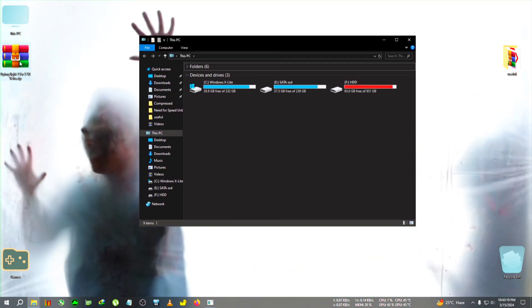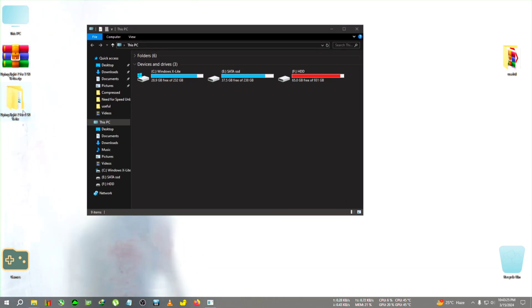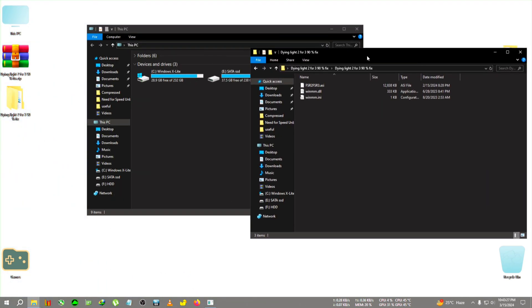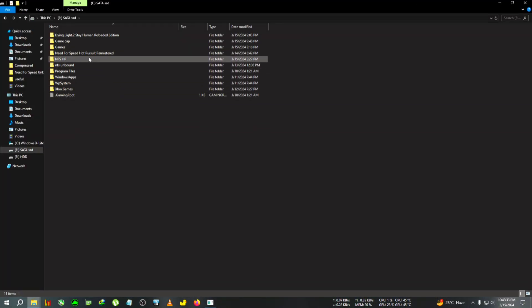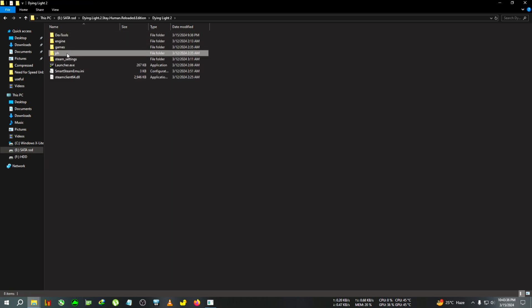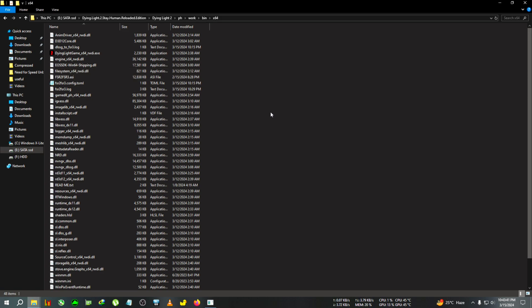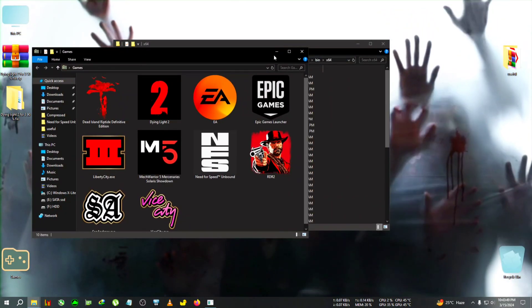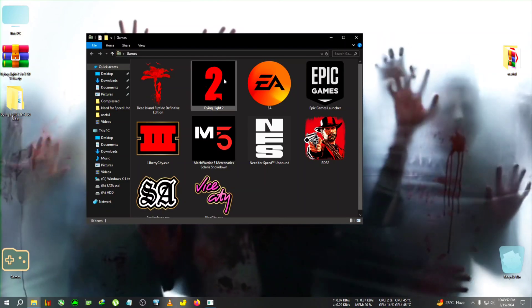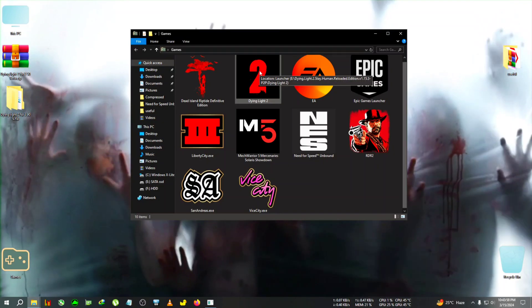Let's begin the modding and I'll show you how to fix the issue. We're going to extract this zip to the desktop, then copy everything, then go to the installation directory of Dying Light 2, go to ph_work/bin/x64, and paste everything there. Once done, run the game from the desktop shortcut — don't run it from the installation folder.